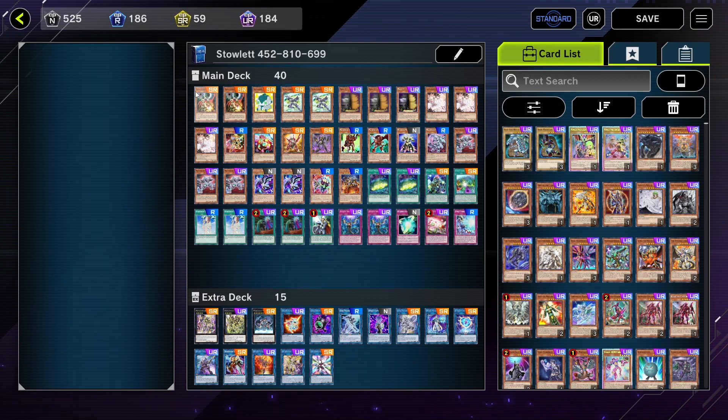You can see the whole decklist here — it looks like a real mess, I'm not going to lie. I can see a lot of one-of cards and I totally understand why someone would think this is super bricky and messy, but it has worked so well for me. Out of the last 20 games I've had, I won 14, and a lot of them were five or six in a row, so I was quite pleased. Obviously this is a best-of-one game, so luck is a huge factor, but I'm very pleased to have a little bit of luck on my side.